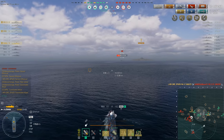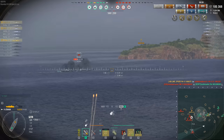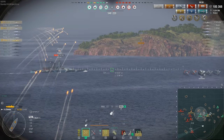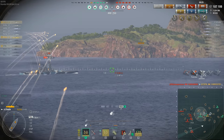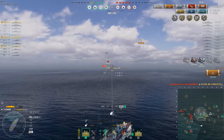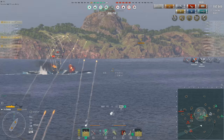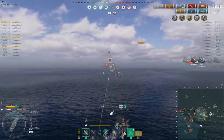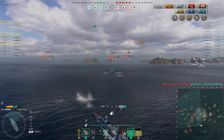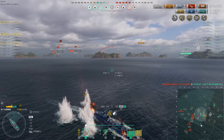That's both Spuds in the Yamato and Below Average Potato in the Lüshun on three kills apiece. SFNL in the Worcester is still on one kill — the Gearing from earlier. The enemy Hindenburg takes care of the friendly Kansas, but the team is still ahead on kills and on points. SFNL looks like he's losing a lot of health — and he's dead, taken out by the Hindenburg, who is now on three kills of his own. Illinois gets another kill too, and suddenly a lot of enemy ships appear to be pointing their guns in Below Average Potato's direction, so he decides that's quite enough and disengages.